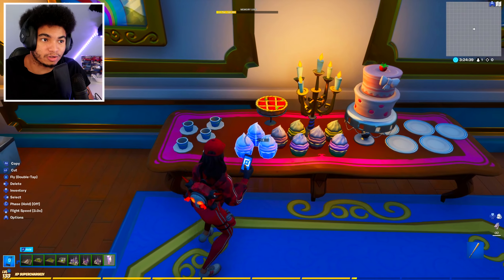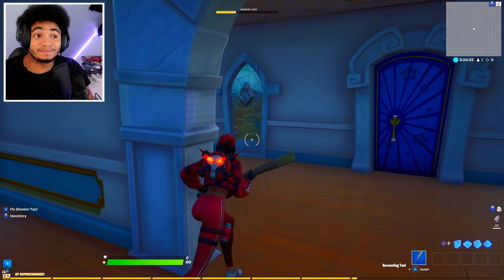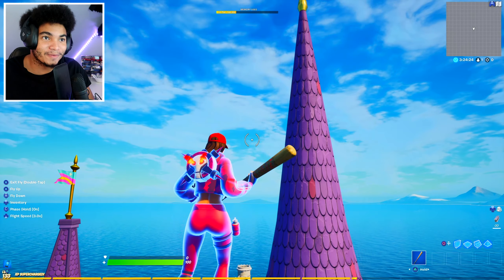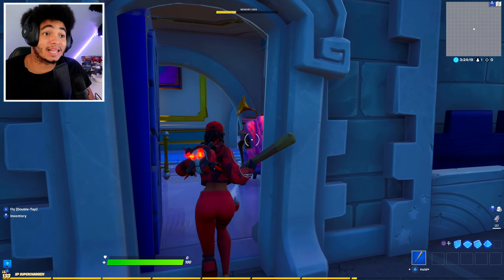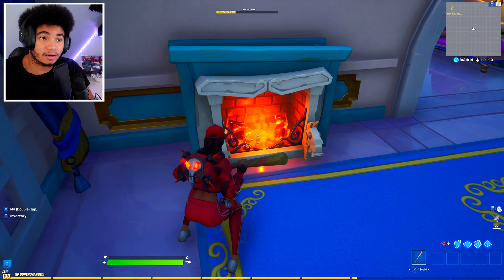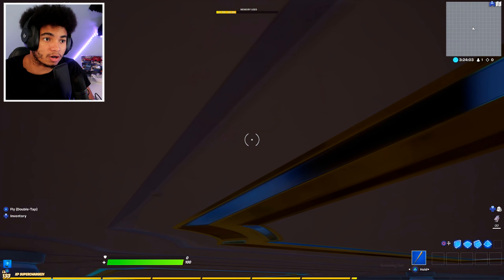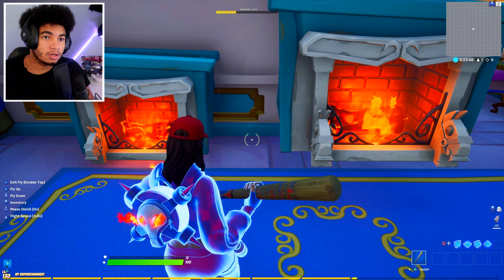You can use all these individual little cupcakes, little cakes, little plates — you can make a nice prop hunt or hide and seek with this. I'm loving the rooftops too, this is so dope. Epic, I'll give you credit — we got a lot of new props. We got a new fireplace, and yo, the fire comes with it automatically, it just starts burning. That's actually a cool feature.